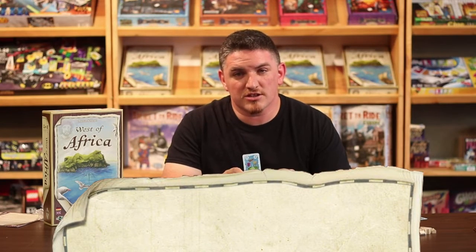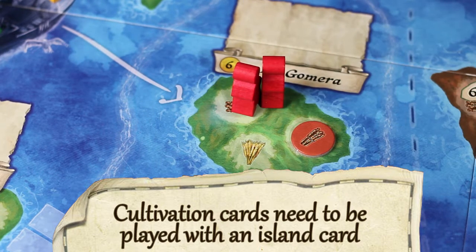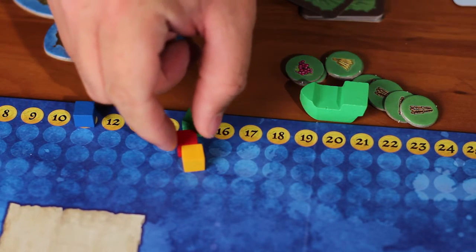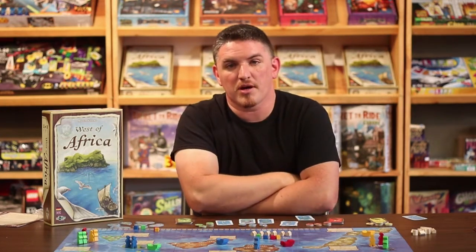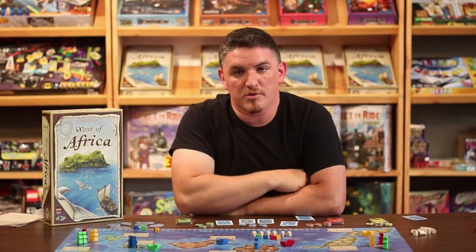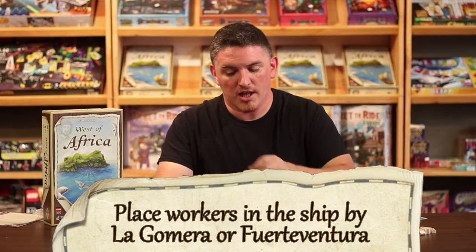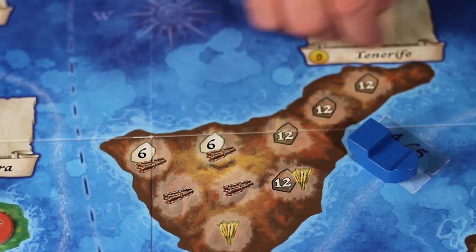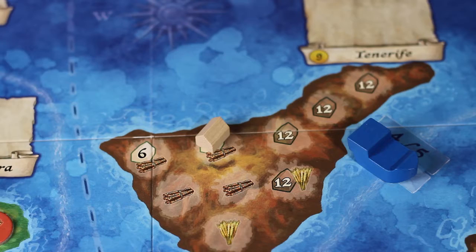Now let's move on to the cultivating goods action card. When cultivating goods, you take your goods tiles and place them on the good spaces on the island you're cultivating on. It costs three gold for each crop that you grow, moving you three spaces down the gold track. When you have workers on the island you're cultivating on, each worker lowers the cost by one gold. If you use workers to lower the price, they get moved back to a ship of your choice. When cultivating crops in the central islands, some spaces have dual purposes — either cultivating crops or founding settlements — and once a settlement is founded there, it can no longer cultivate crops.